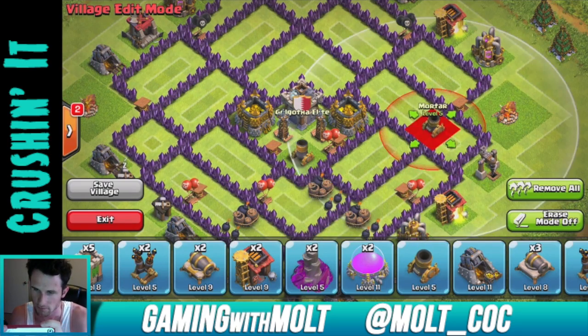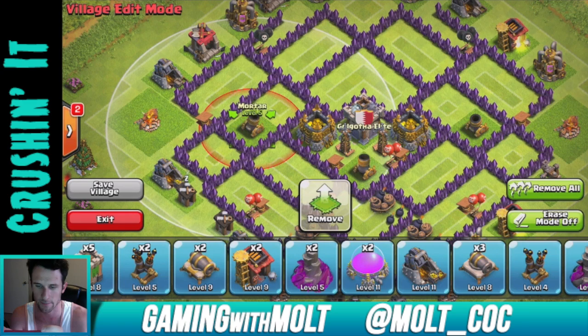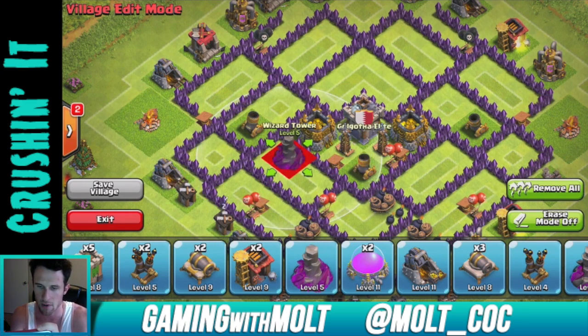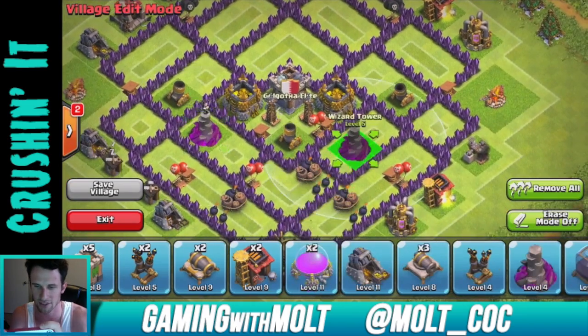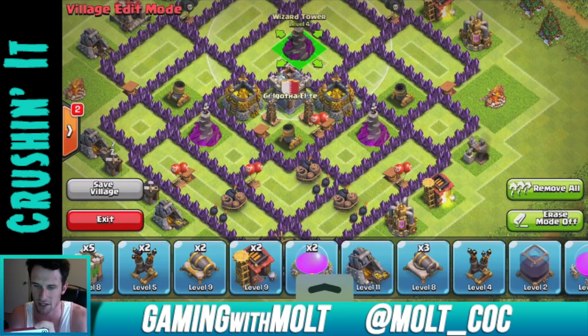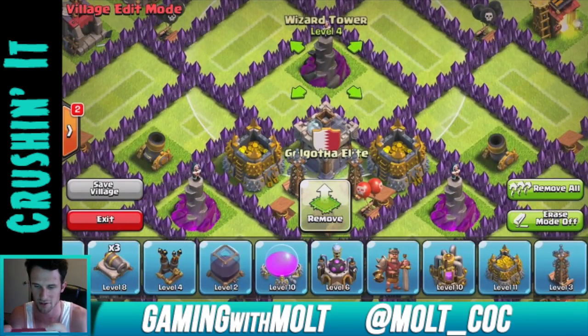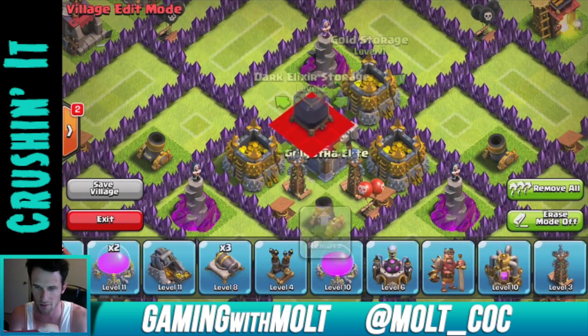Let's bring in our wizard towers as well — we want those on the inner core of the base. A lot of times I'll see bases where people put them towards the outside, which isn't as smart, because you want those to stay active as long as possible to help defend your base.